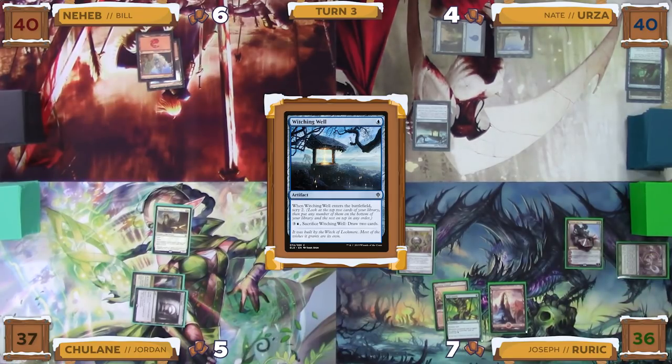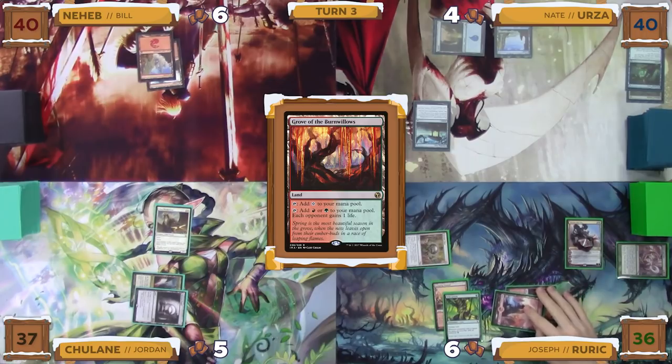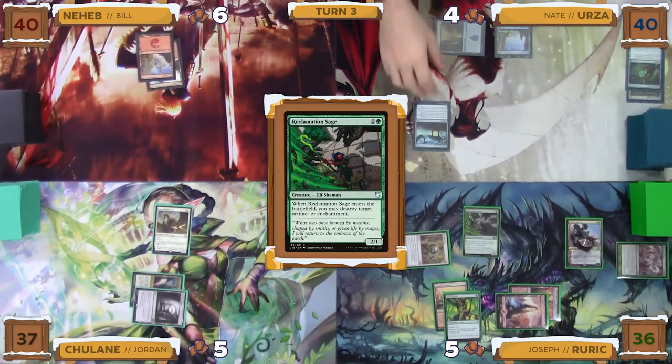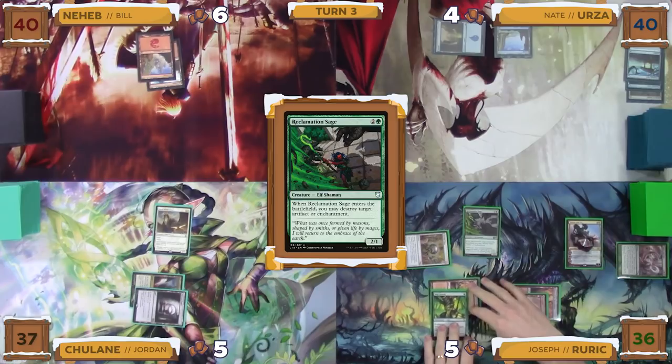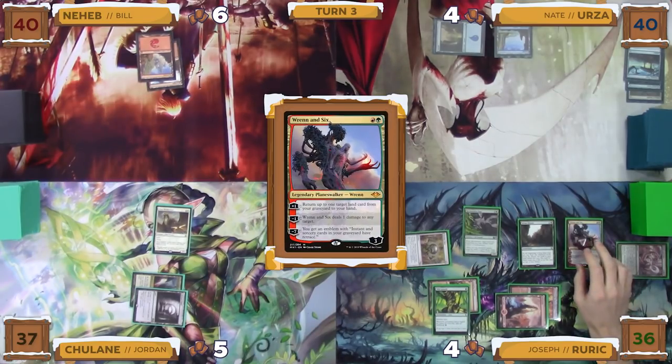Joseph untaps, draws, and plays a Grove of the Burnwillows as his land for turn. He then taps for three mana to cast a Reclamation Sage, and when it enters the battlefield, he targets the Witching Well. The Witching Well is destroyed, and Joseph then taps for two mana to cast a Sylvan Library. The Sylvan Library resolves, and Joseph activates Ren and Six's plus-one ability, not having any lands in his graveyard but still adding a loyalty counter. With nothing left, he passes the turn to Jordan.